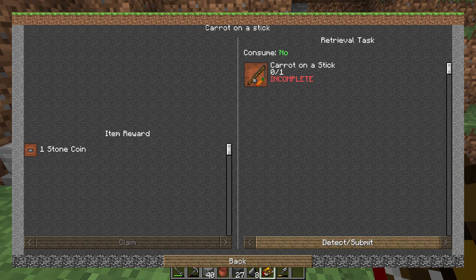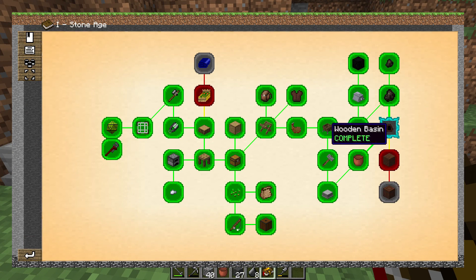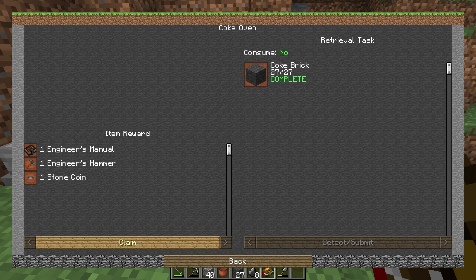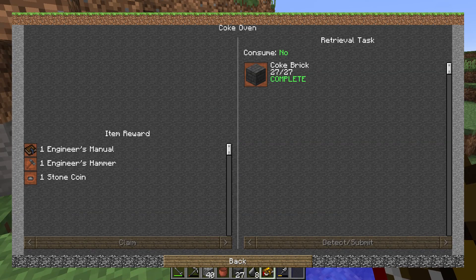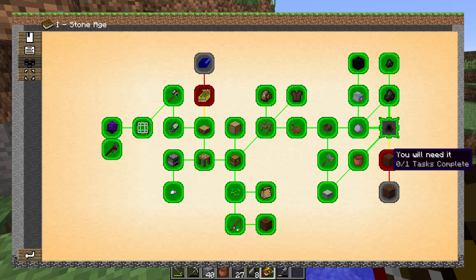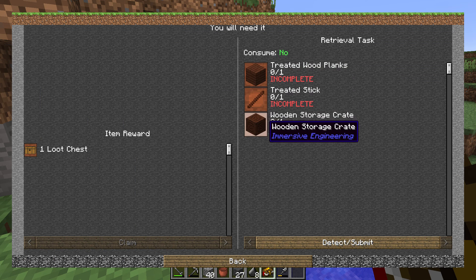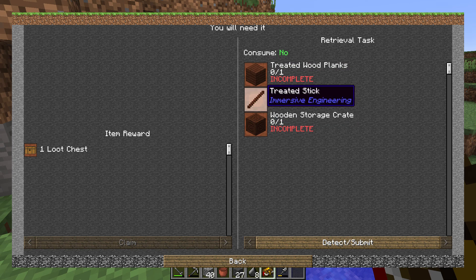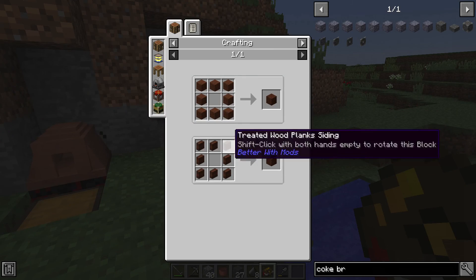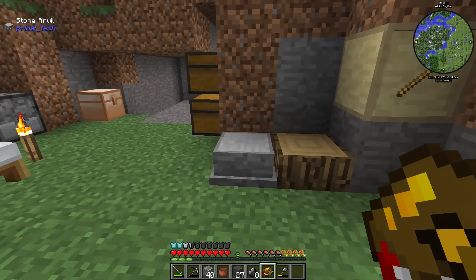Now we're going to get a coin. Let's go here and claim this. And we get the engineer's manual, we get a hammer, we get our engineer's manual from Immersive Engineering, and we get a stone coin as well. Then it says you will need these - treated wood planks, treated sticks. We need one wood storage crate. Well, we know how to do that. Let's go ahead and make our Coke oven.